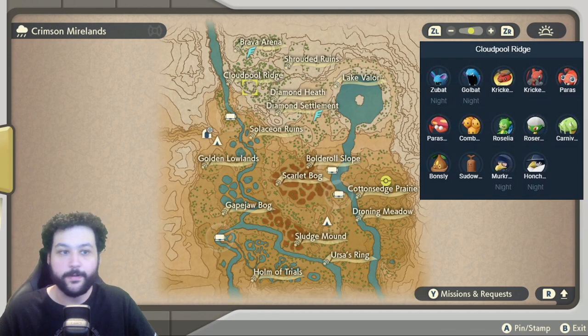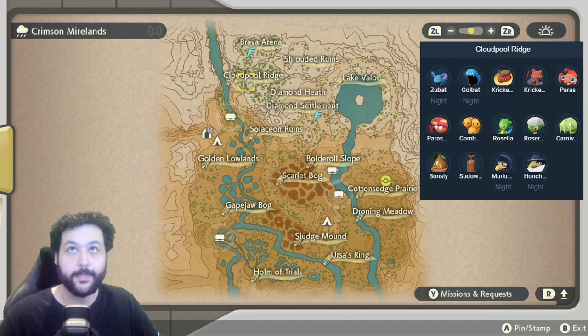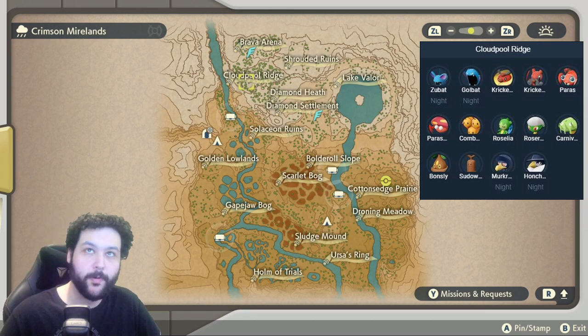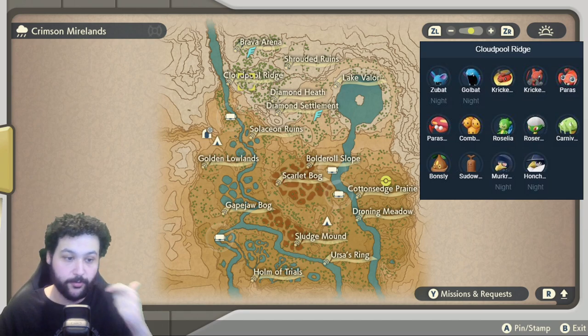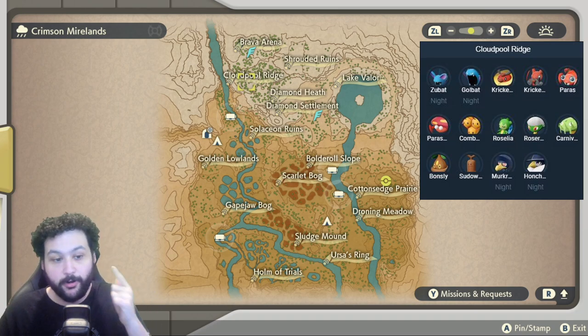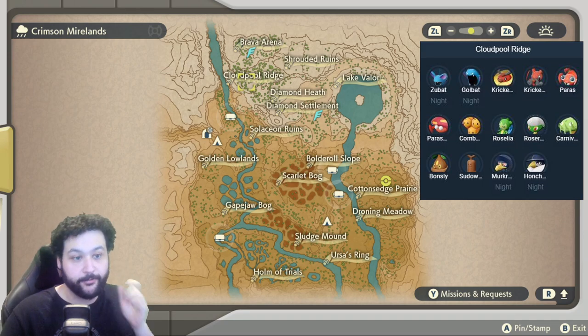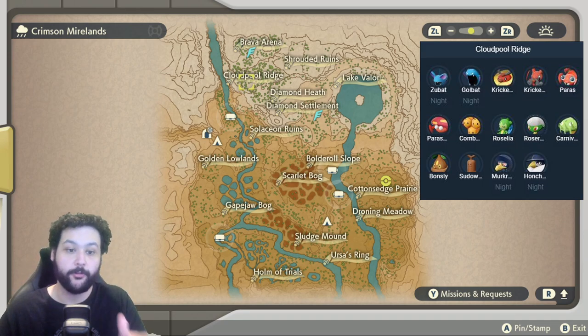Next up is the Crimson Mirelands, starting off at Cloud Pool Ridge. There are a lot of Pokemon here, and the notable ones are definitely Bonsly and Sudowoodo — definitely want to get that Bonsly baby. Murkrow and Honkrow appear at night, and that is an Alpha Honkrow. During the day you get Roselia and an Alpha Roserade, and they spawn in the exact same spot.